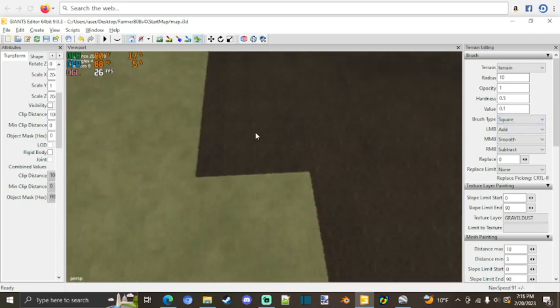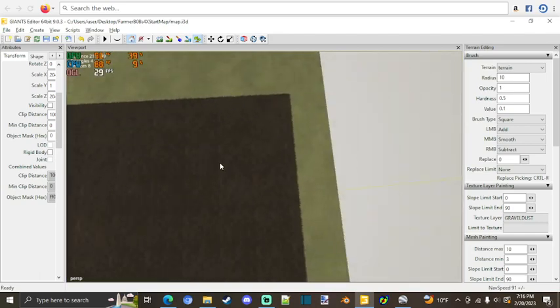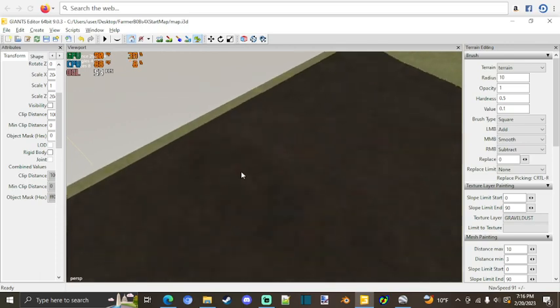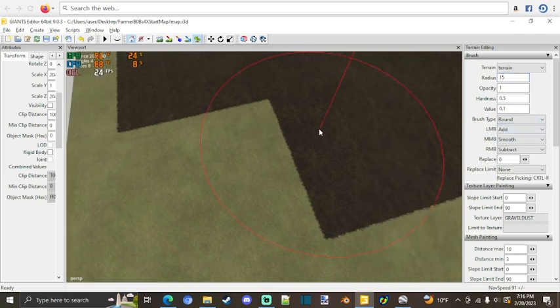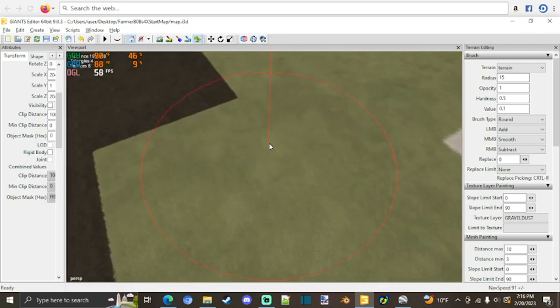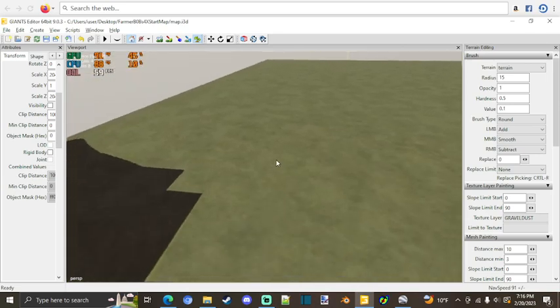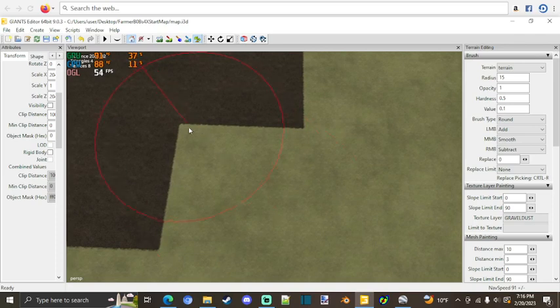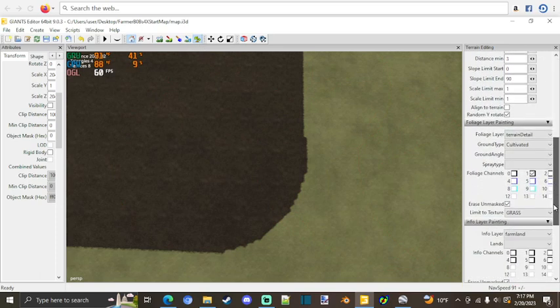We're gonna go in and take off these squared edges. None of these fields are going to have square edges, and none of them are going to be completely square either. There are going to be all kinds of different shapes, and all the fields are going to have rounded-off corners, because around here there is no such thing as a square field and no square corners — that's just not how our farmland is around here. This map is based in North Dakota, my home state.